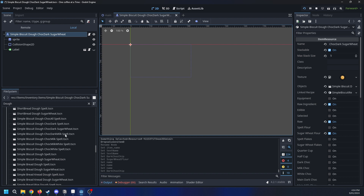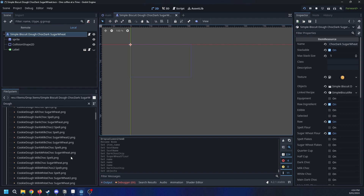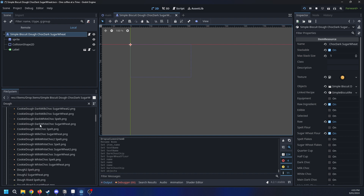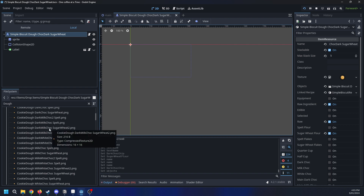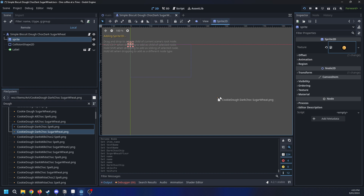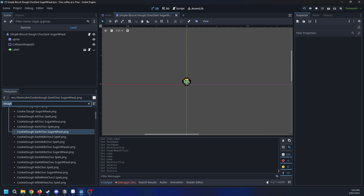Then we've got to go find our little shop item here - the item that is added to the world. I feel like I could have made this job a little easier but I didn't. So put that one there - we've got to go get the image too. I used the same dough, that's the reason why it's 'dough' instead of 'simple biscuits' - that would have made my job a little easier. Well, after dark - boom - and then they look really cool.